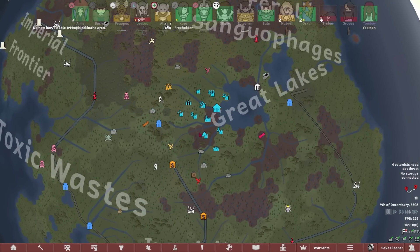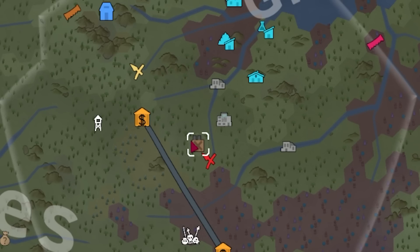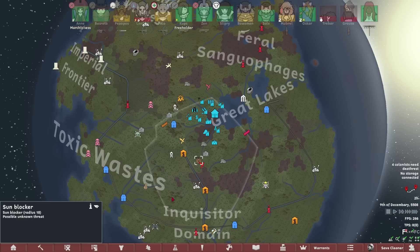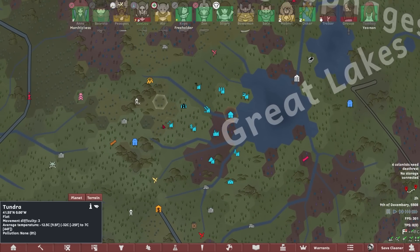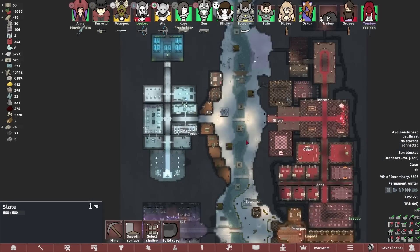Oh, we've got sunblocker! We've had a sunblocker active for like four years — there's me wondering why no trees are growing. These things happen. Does that mean if we caravan out... no, because I've done it before. We could caravan to somewhere and cut some trees down, even though it's in the sunblocker's radius. I'm just going to send people to go get some wood — send the carryall.